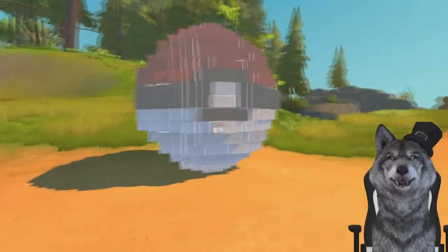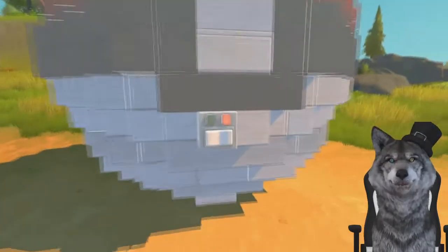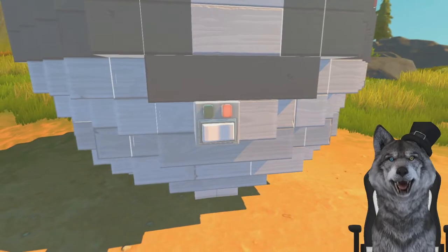Starting off, it just looks like a Pokeball. Nothing too suspicious about it, but I do see a button right out front. What happens when I press the button?